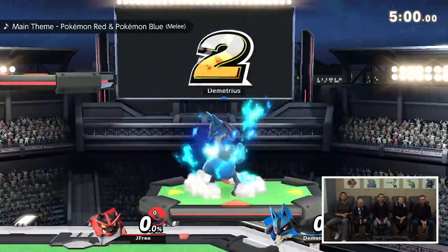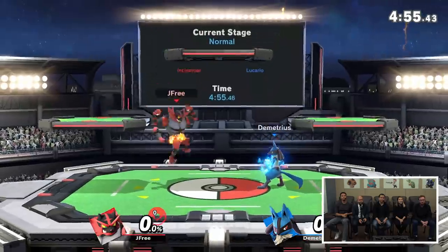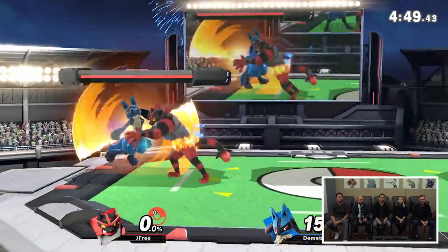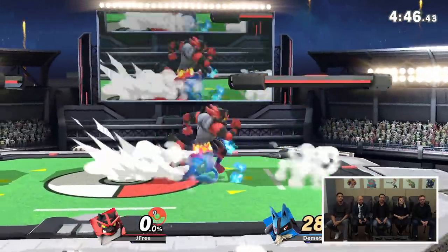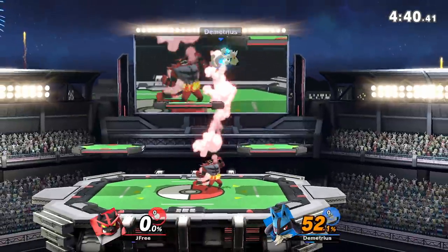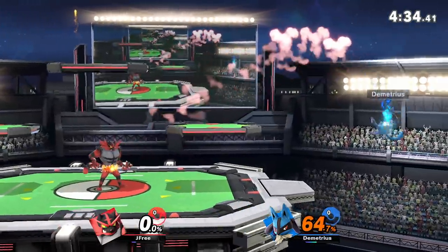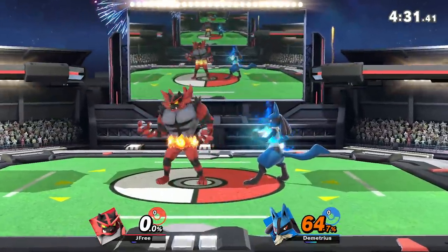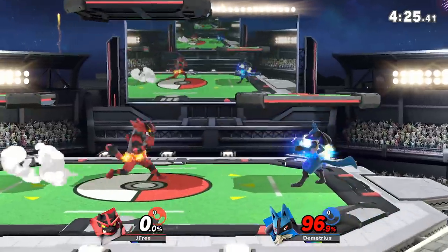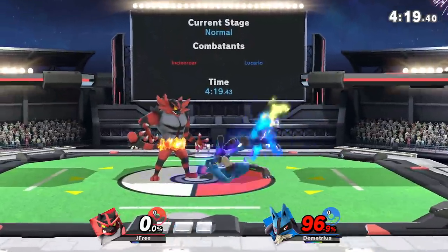So, Incineroar as a character is really interesting. He has a lot of crazy moves. My favorite thing is just to grab people — every single grab, whether he connects on something, back body drop, because I love that move, or he can throw it down. He's got a ton of stuff: upward throws, like a little backbreaker thing. I love his special moves. If you press the B button, he has this lariat and you can move a little bit with it. It's got crazy priority.